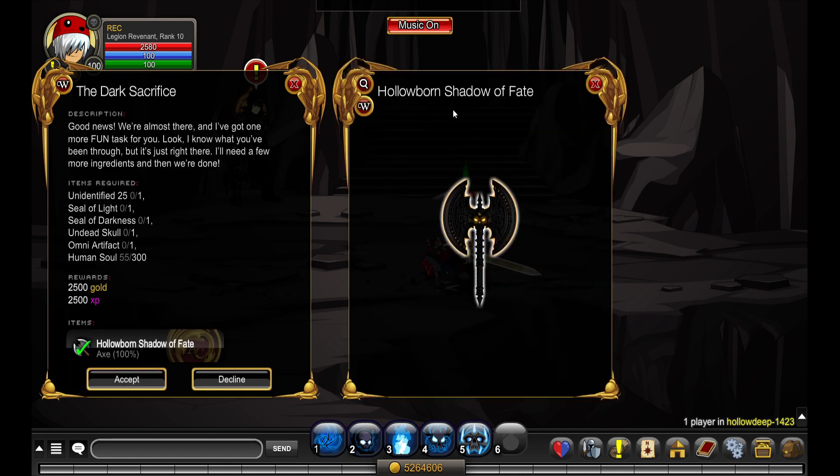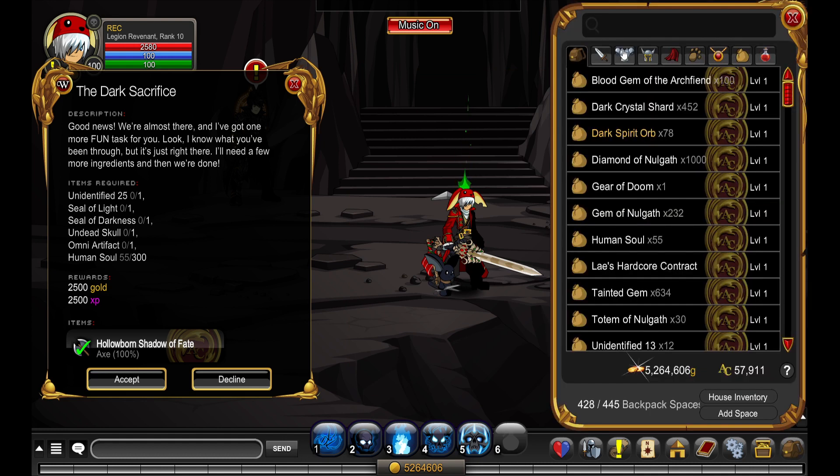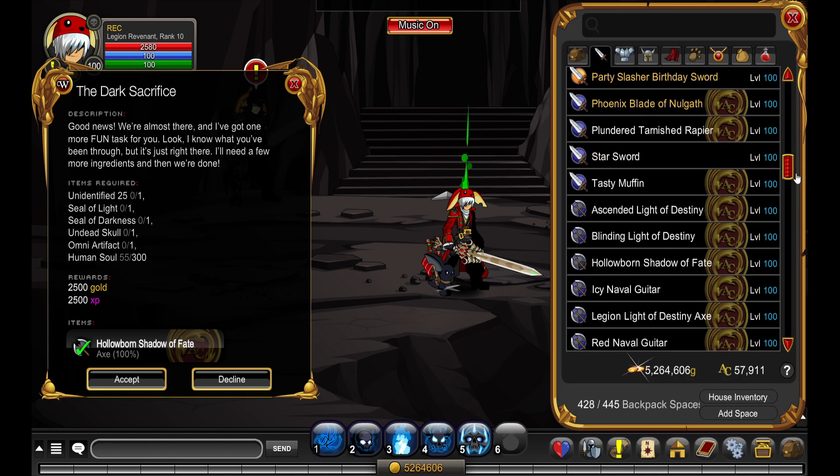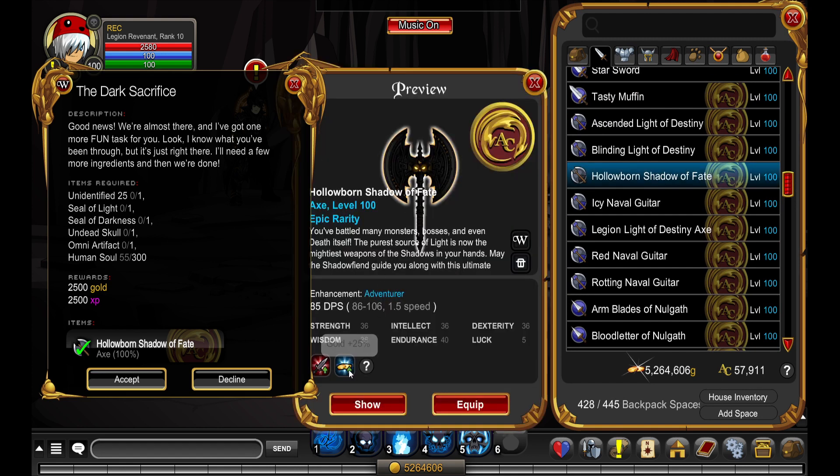The cool thing is you can also get the Holoborn Shadow of Fate, which gives a 75 damage boost to undead monsters and also a 25 gold boost.